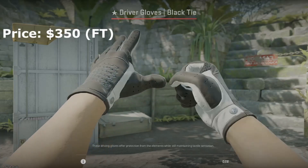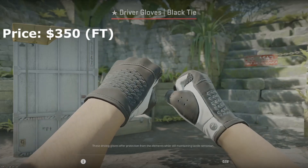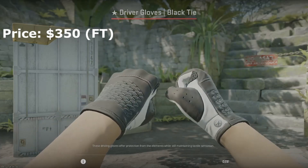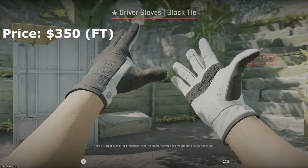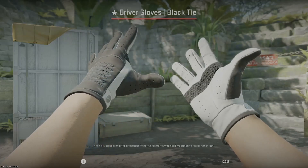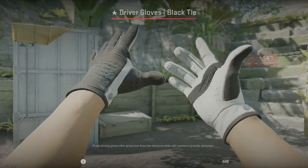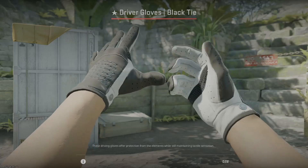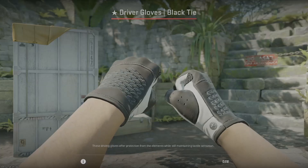The first black and white pair I want to talk about is the black ties. I love the black tie gloves — in lower floats these look incredible. The white really shines through, the black is really dark, and these are probably your more reasonably priced option in lower floats compared to the king snakes and snow leopards. They look amazing with the Huntsman black laminate knife. This is actually the glove I have in my inventory — I have them in a higher float than what you're seeing, but they go super well with my knife.